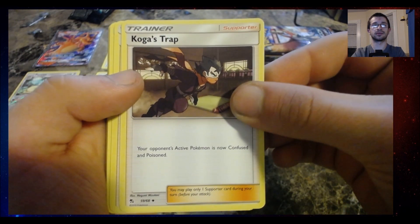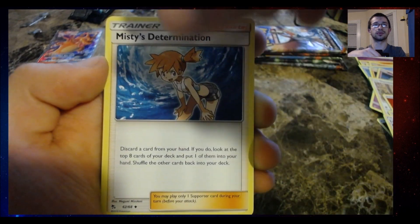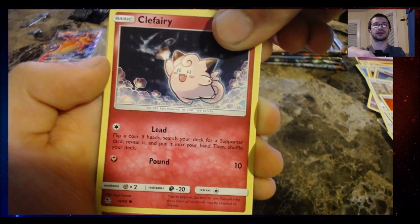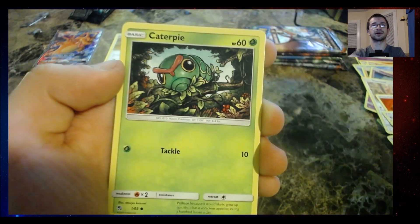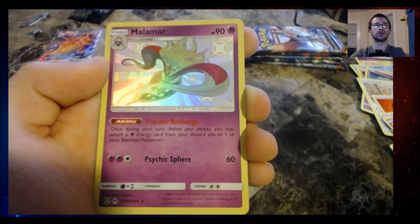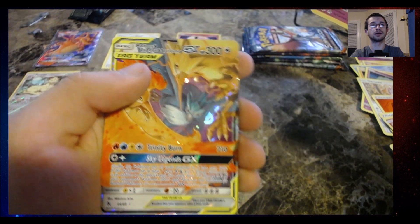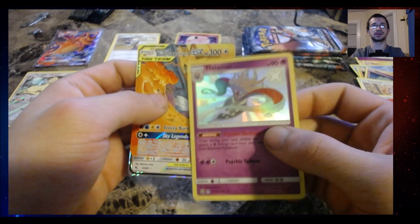I promise the rest of this will be better. Clefairy, Clefairy, Jigglypuff, Caterpie, Paris. Ooh, a shiny Malamar! And a Moltres Zapdos Articuno GX. So I got a shiny and a GX in that pack. Wow, that's amazing.